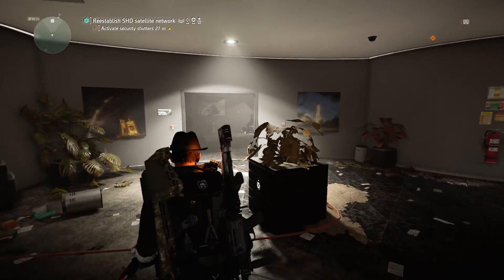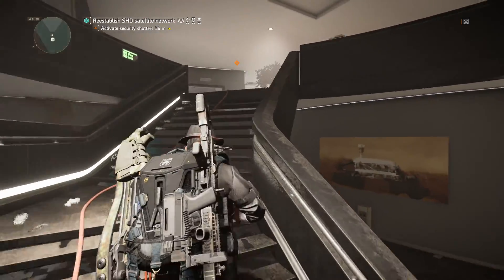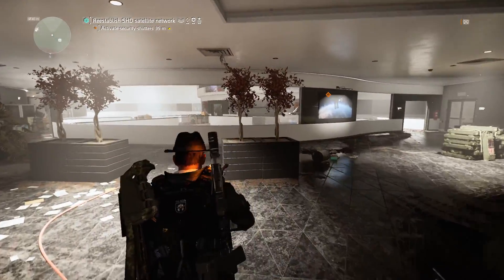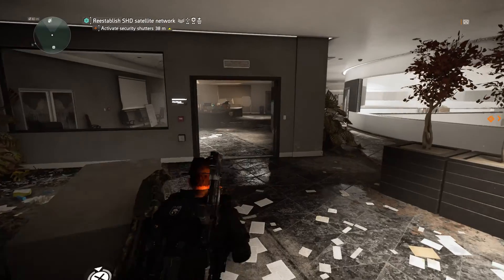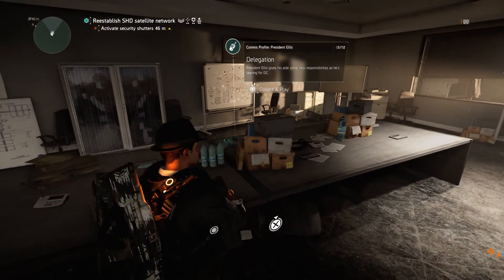After that, when you need to walk up these stairs — the mission will guide you — you need to fight some enemies over here. But go left after that, and in this room you will find your next comm.